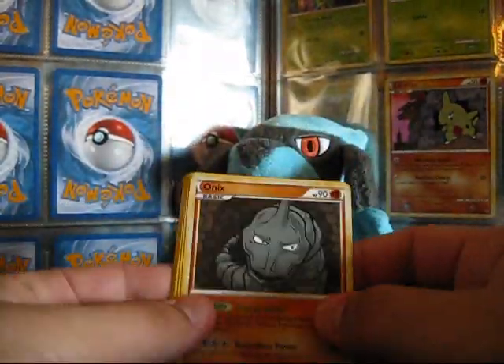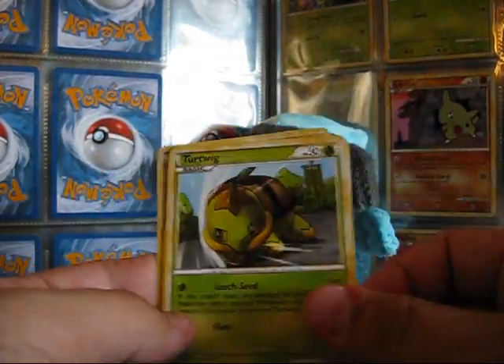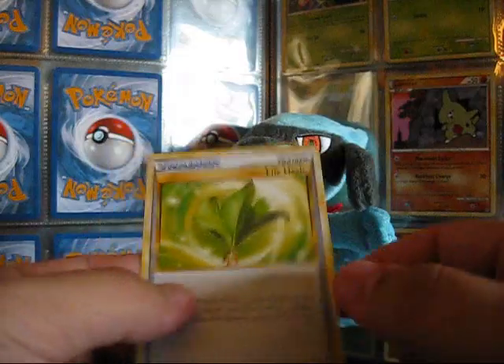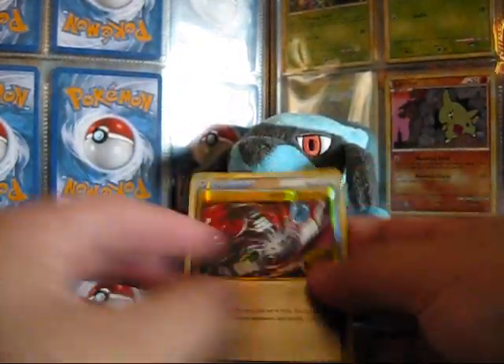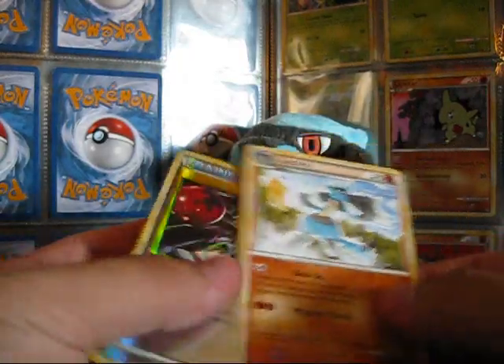Those are lucky, I can tell. Onix, Apom, Squirtle, Cherubi, Turtwig, Interview's Questions, Dunsparce, and Life Herb. The Reverse is an Energy Returner, and the rare is the Lucario. I guess they weren't that lucky.